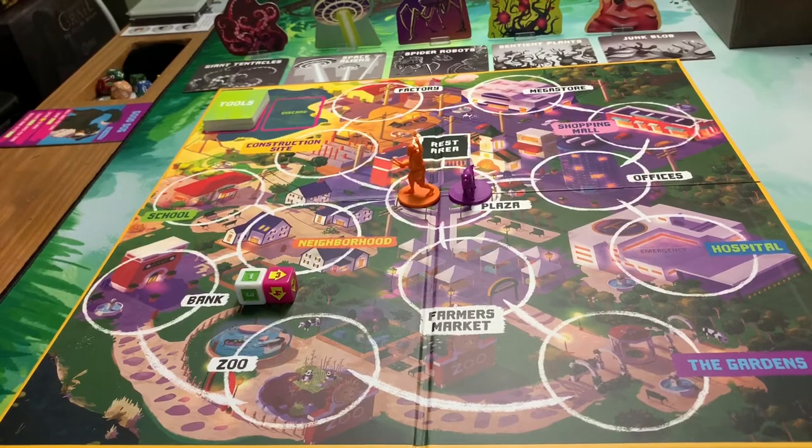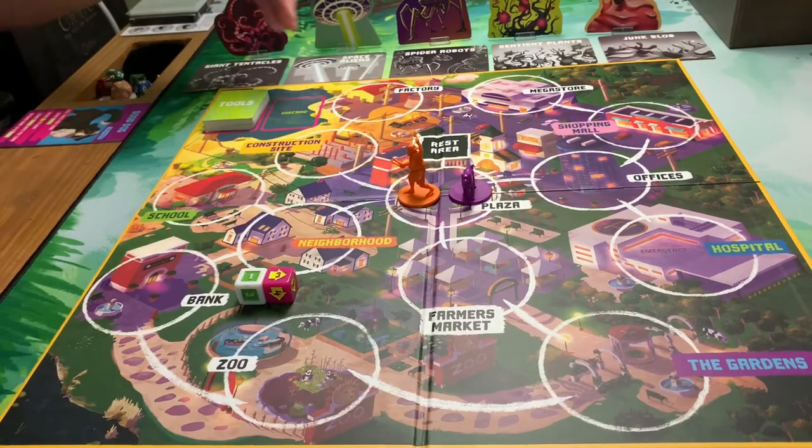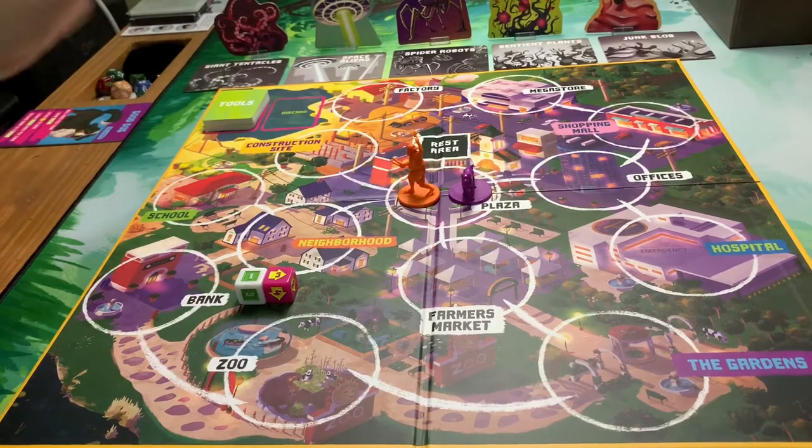Basically we have 20 minutes to run around, pick up tools — which happens automatically on your turn — and use those tools to clear the rubble, pick up the scientists, get them back to the plaza, and match them up with the four aliens. There are five total but four will be on the board. Once we've cleared the fourth alien, we win the game.